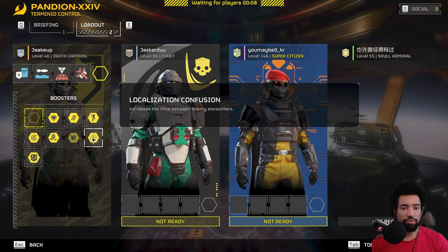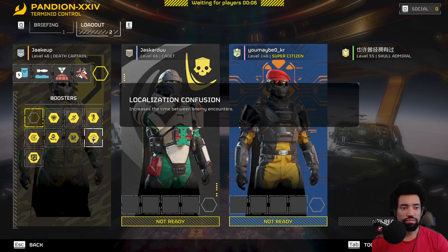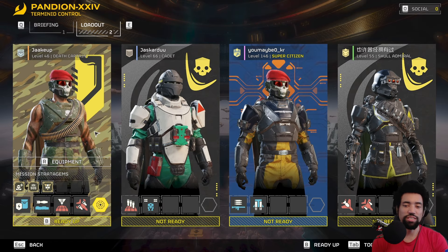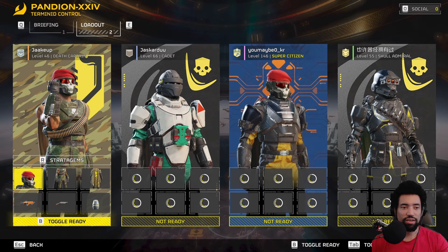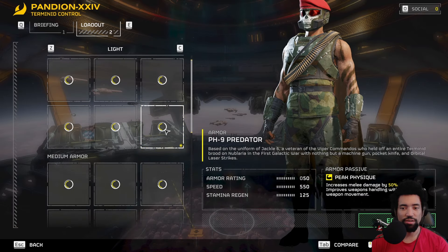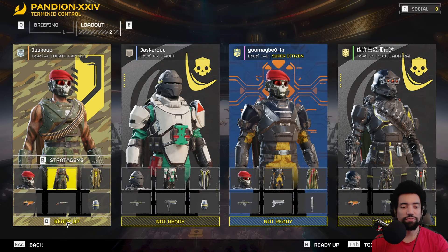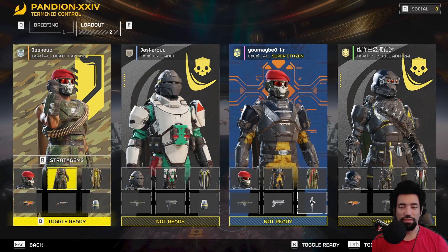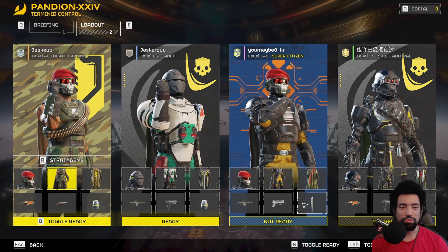Going to be rocking out with the Localization Confusion. We'll just do Localization Confusion. And we are rocking the Light Armor variant of the PH9 Predator, with the Peak Physique Passive. Let's see how it goes. I want to unlock the Throwing Knife at some point, because that seems like it'd be really cool.